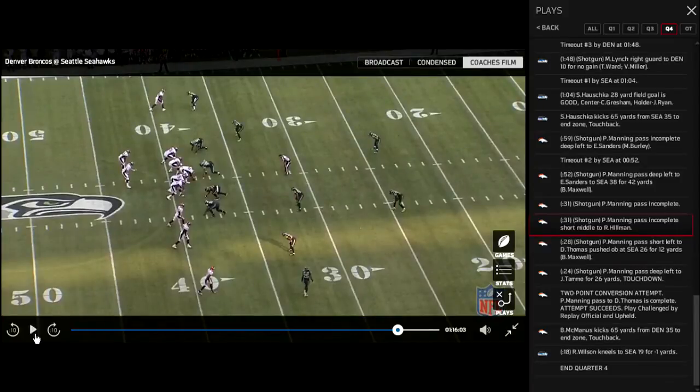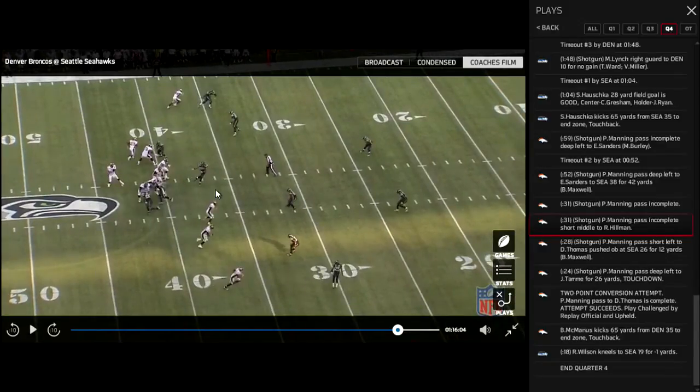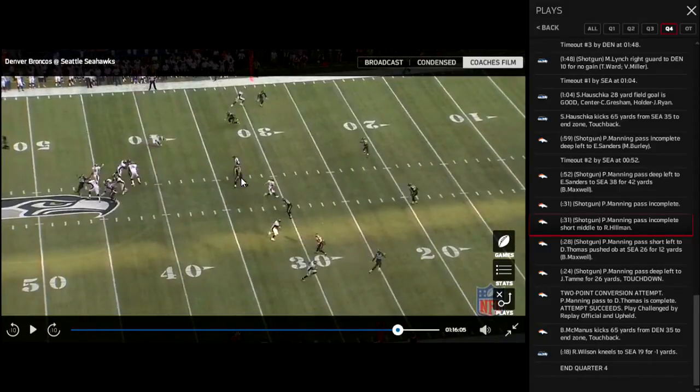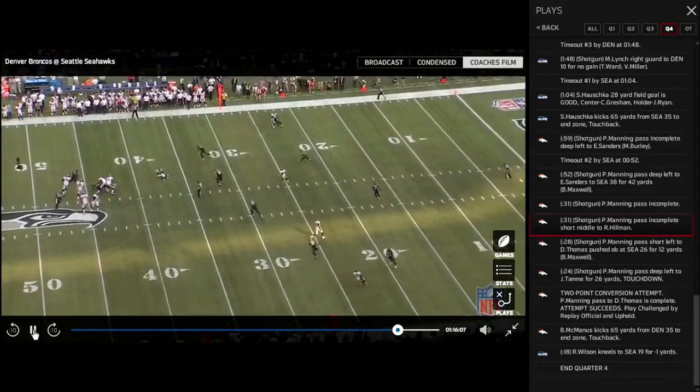Trips formation, and Peyton has been doing this forever. This is going to start out as a four-verts look, but the receivers have the freedom to break off their routes. Again, they're in their customary press coverage and off coverage alignment, showing two deep safeties. More than likely one of them is going to drop into a robber. Seattle does their drop technique with the defensive tackle. Sherman's bailing all the way. This looks like it could be quarters-quarters-halves, as both safeties stay up top — some variation of cover six. It looks like four-verts off the snap, but Welker is going to break off his route to the middle. There's obstruction from the defensive tackle, so Peyton tries to hit the check down, but he fell down.